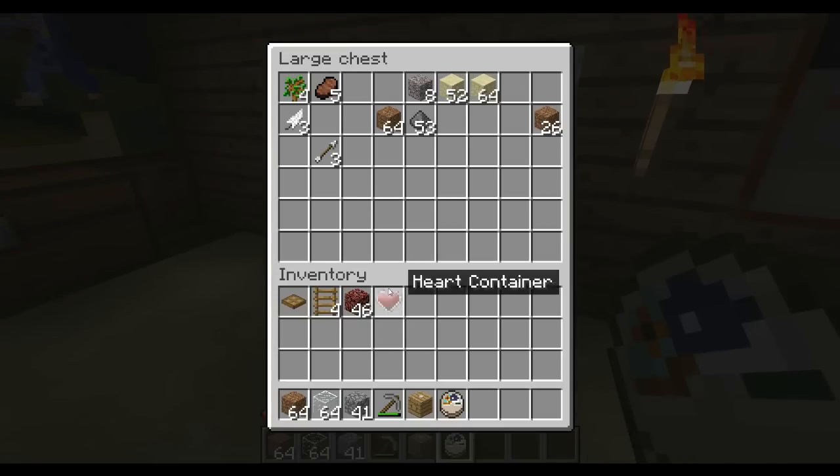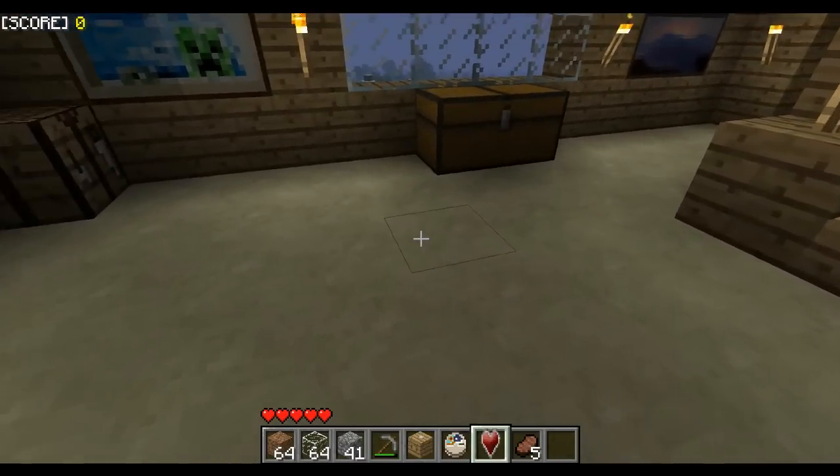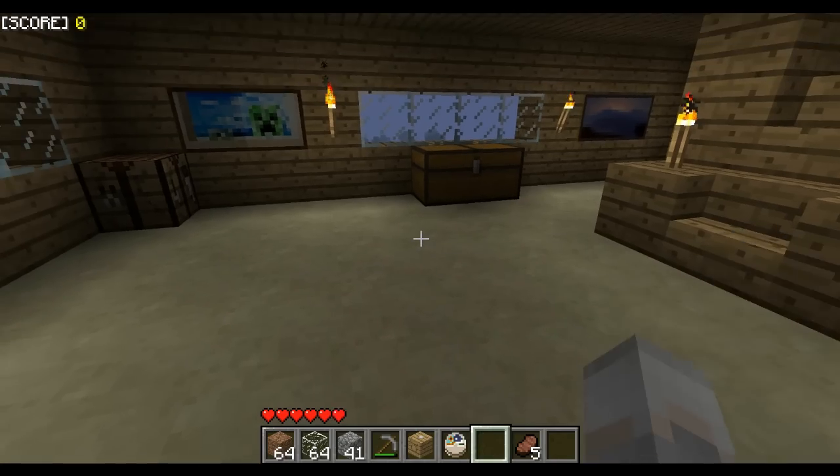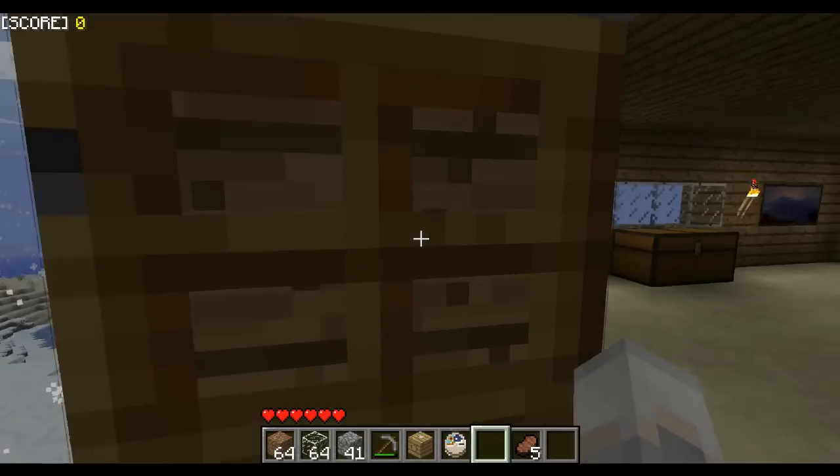I found a heart container when I was digging around the nether. I found five cooked pork and a heart container in a chest — I'll show that chest, I didn't move it. It looks a lot different from when I originally found it. So I'm going to toss that down — ta-da! Oh, I right-clicked to activate it; I thought I had to pick it up. But I'm thinking of like a venture craft.